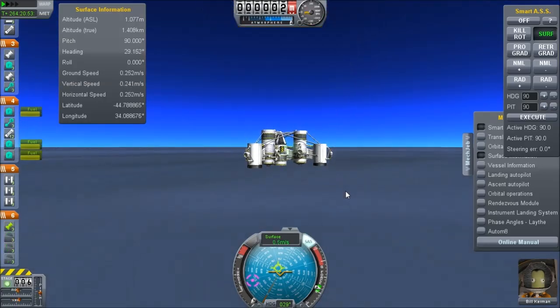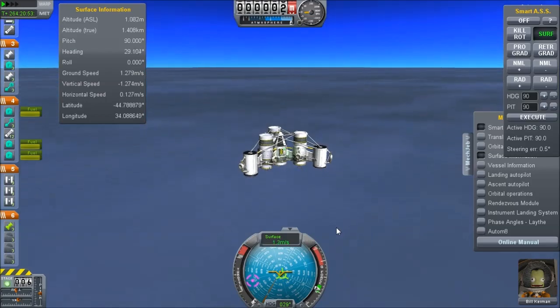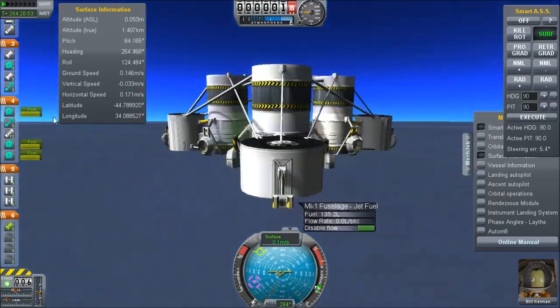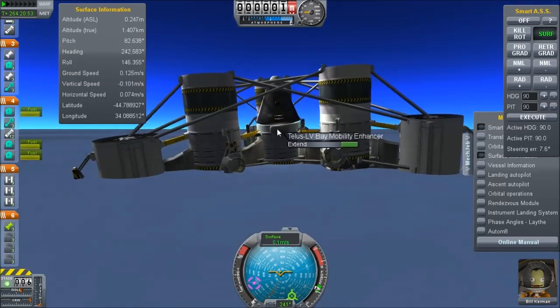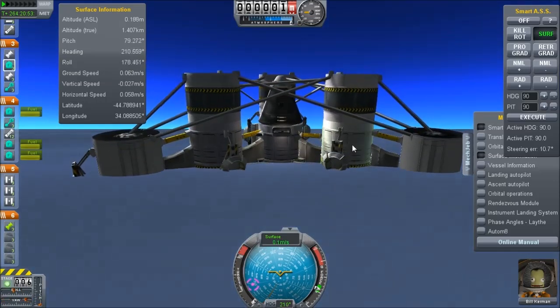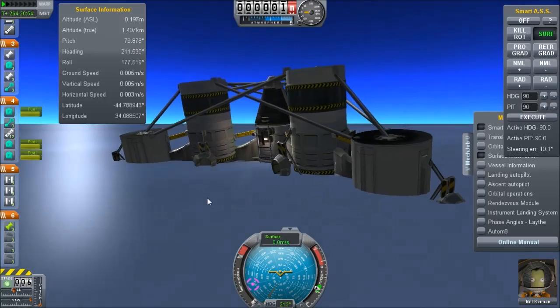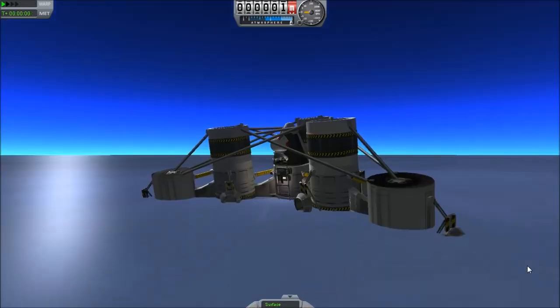And there we are — just cut the power, let it float in and sink down, and it does not flip over. Look at that. We are on the surface of Laith and we are not sinking. The game at this time does not actually render engines non-functional if they are underwater, so you can hear them still running.